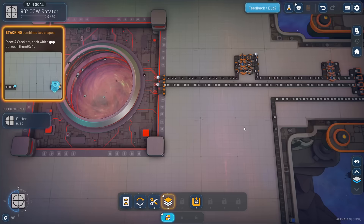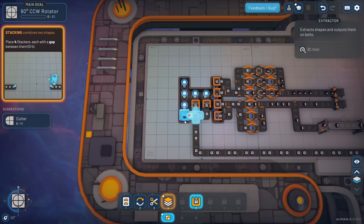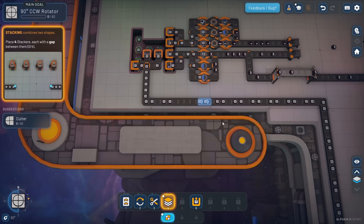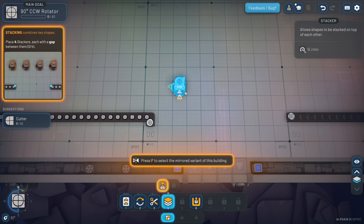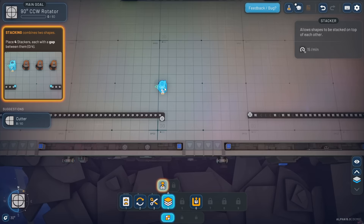We've got a compressed belt of squares and kind of an anemic belt of circles. Let's make that more compressed. It looks like it's compressed for the belt speed we have. Now let's follow the tutorial: four stackers, each with a gap between them. Press F to select the mirrored variant. I rotate this so inputs come from the bottom and output comes out to the left. If I wanted to mirror this, just hit F and the output goes to the other side.